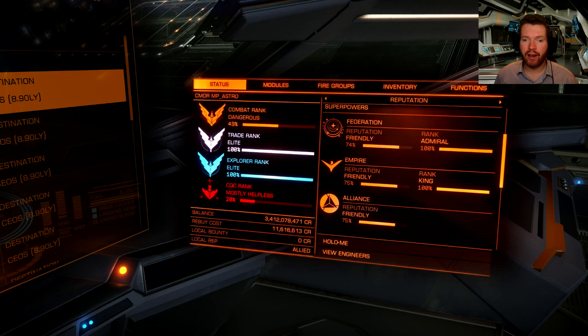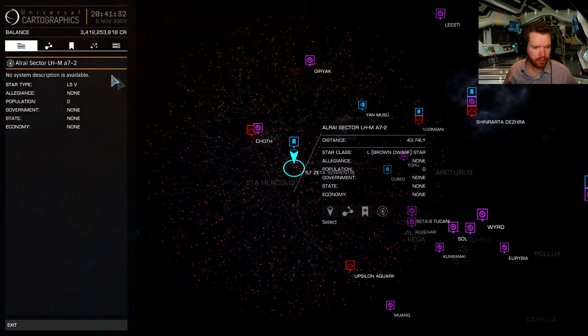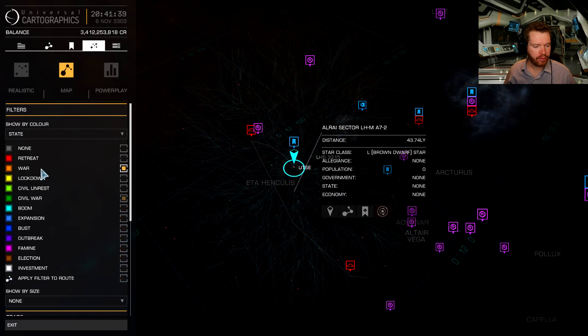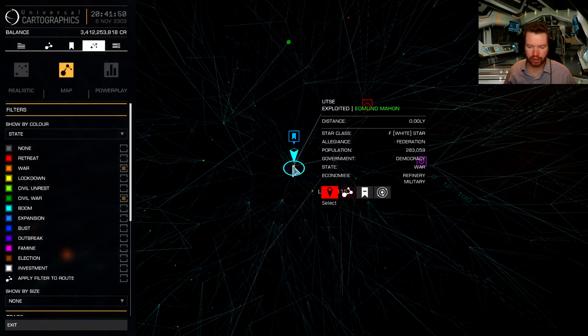Once you have done that, before we head back to the engineer, let's get those combat bonds. To get your combat bonds, come into the galaxy map, go to the second-to-last tab, make sure you show stars by state, and find a system either in war or civil war. Then on the map find yourself a system — you can see them here — take your combat ship and get to the system.